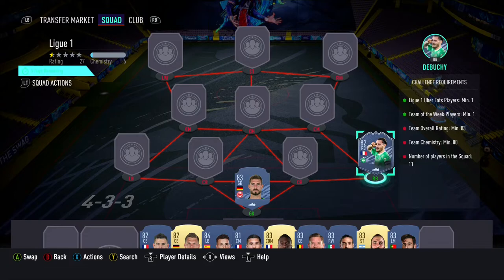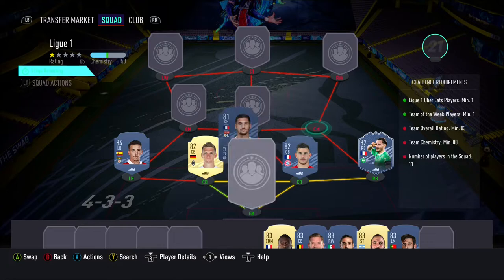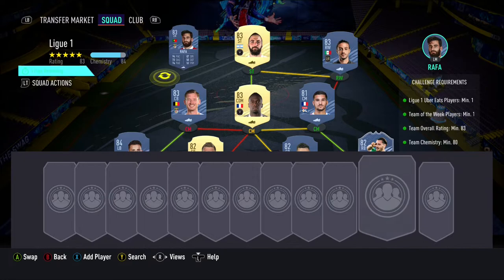We start off the team with Kevin Trapp in goal, inform Debussy being our right back, with Lucas Hernandez and Mateus Quintar being our 2 centre backs. In the left back position we have Grimaldo, with Awa, Matuidi and Jan Vertonghen being our 3 centre midfielders. In the right wing position we have Carlos Feijer, with Higuain being our striker, and Rafa in the left wing position.